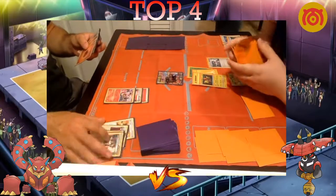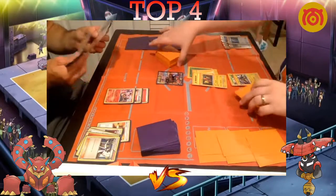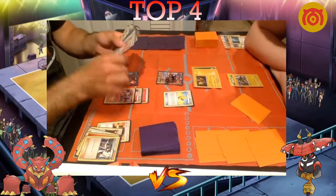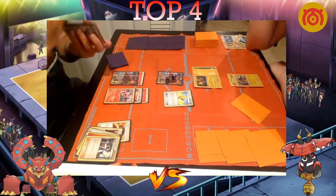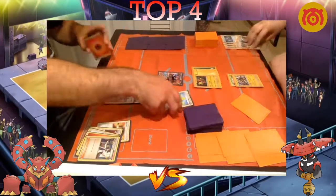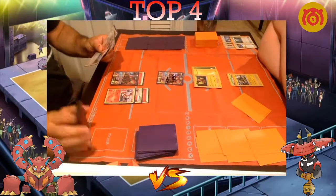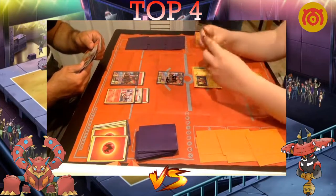Newey benches a Volk EX and right on cue hits a Max Elixir — he has not whiffed a single Max Elixir in the entire tournament and the deck only plays two. Newey mentioned wanting a third Max Elixir, as Ryan Sablehouse's list only ran two. Newey does two Steam Ups, probably will see another Sycamore. He's debating the attachment, then attaches to the bench Volk EX and plays Sycamore.